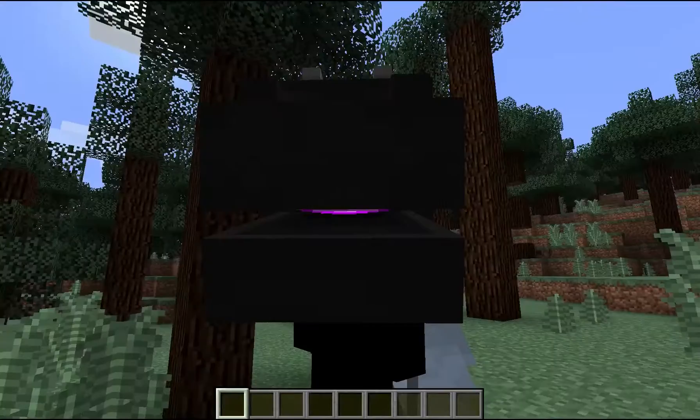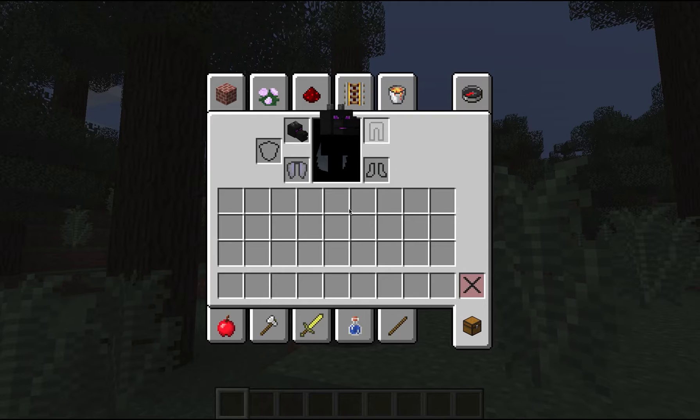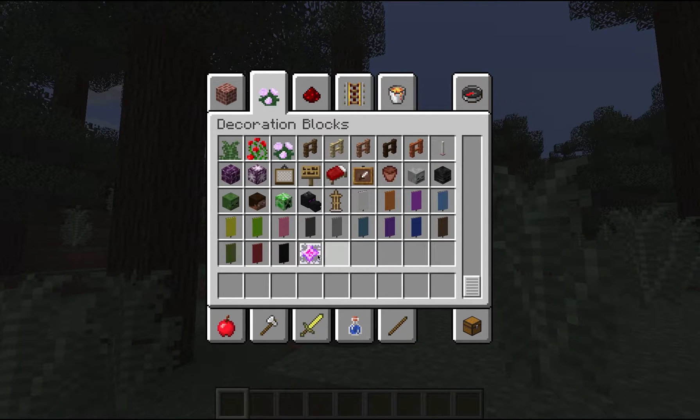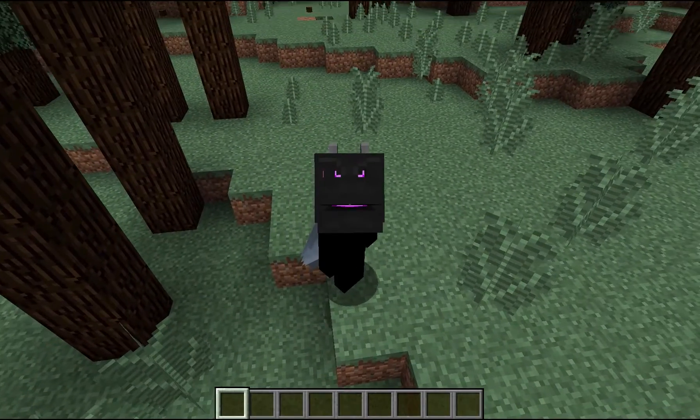In decoration blocks, guess what I found? That's right — I have got the head of the ender dragon! If you don't believe me: decoration blocks, go down, ender dragon head. And that's the end crystal. These are two things — no idea how to pronounce that so I'm not gonna attempt it.